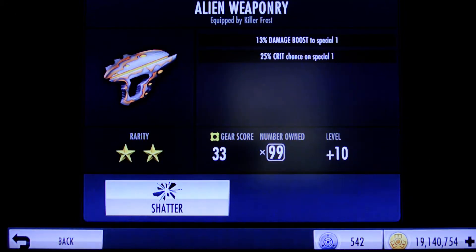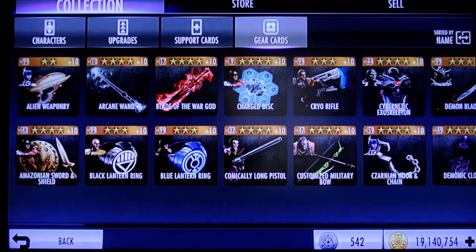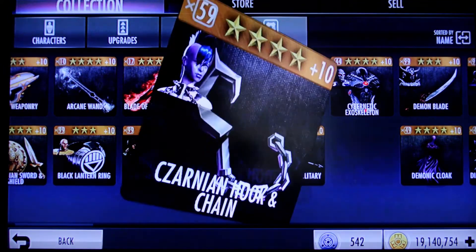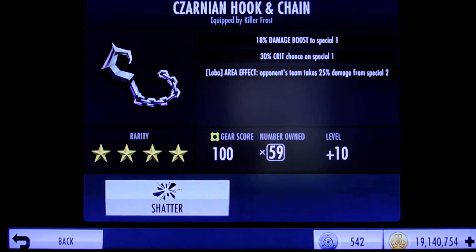Alien Weaponry gives you a 13% damage boost to Special 1 and a 25% crit chance. You might think, okay, it's a one-star gear — cheap and stuff. That's the prevailing wisdom you see on a lot of the boards, but it's not true. This is an excellent gear. There's only one other gear that will boost Special 1 and give you crit chance, and the numbers are only marginally better: Lobo's Zarnian Hook and Chain, which is three-to-four-star gear. It went from 13% to an 18% damage boost to Special 1, and the crit chance is 30% compared to 25% on Alien Weaponry — so it's a 5% difference both times.